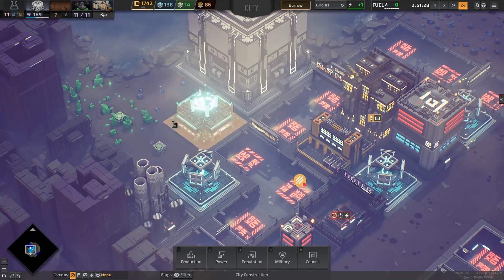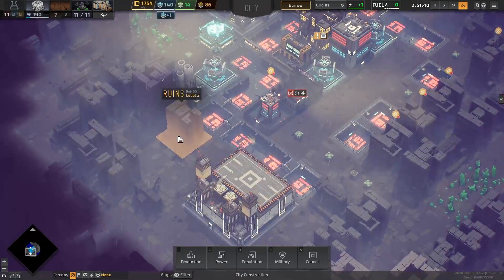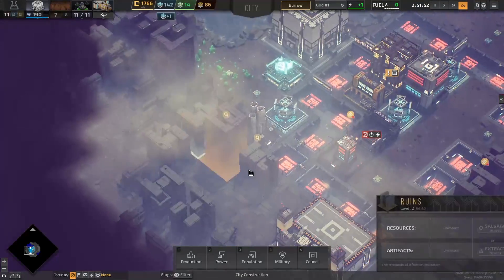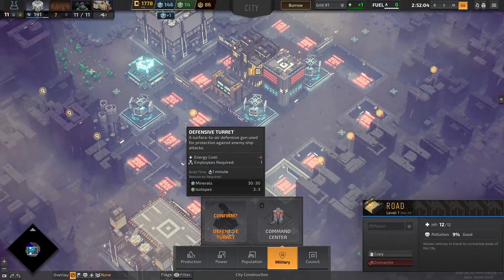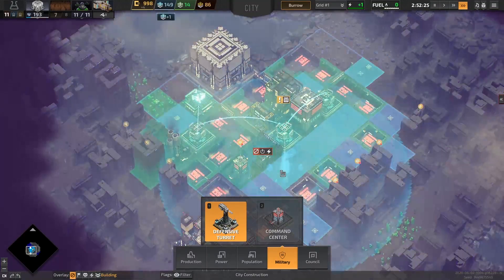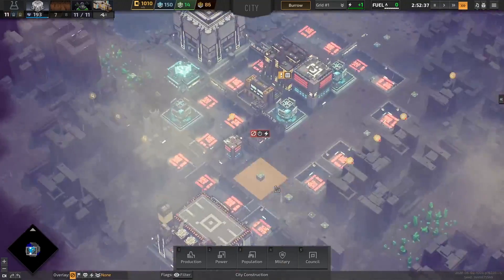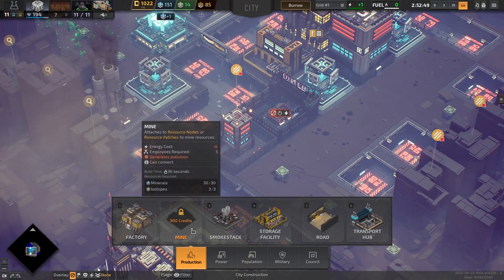Looks like there's more isotopes here. As soon as those isotopes are removed, we can continue construction. I'll survey some buildings in the meantime. We'll even prepare to buy the turret — let's get the military defensive turret online. We could actually put it right here and cover a majority of the city. Upgraded turrets cover a further range, and we'll probably build multiple turrets.